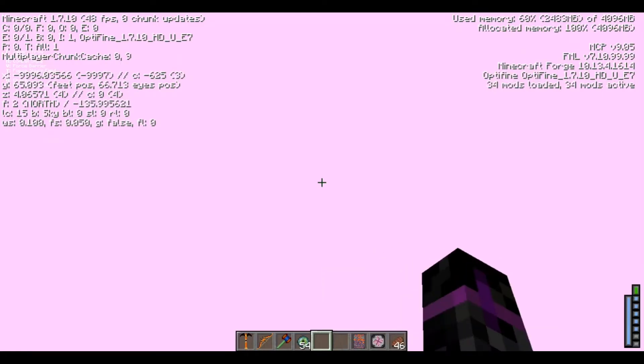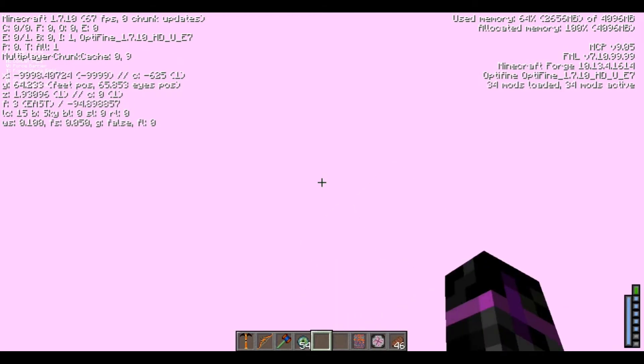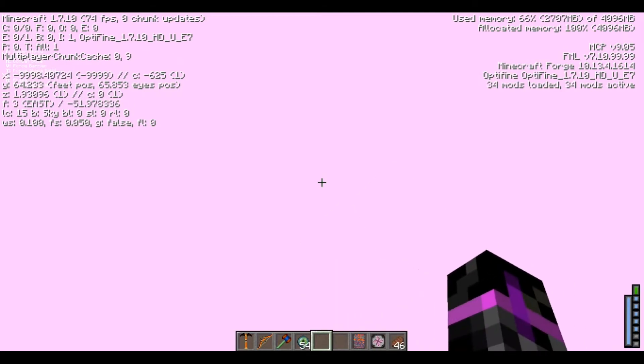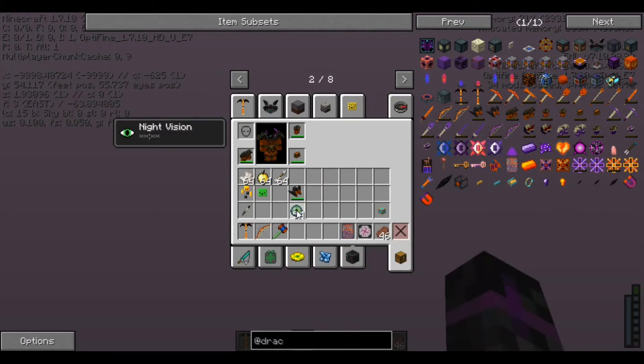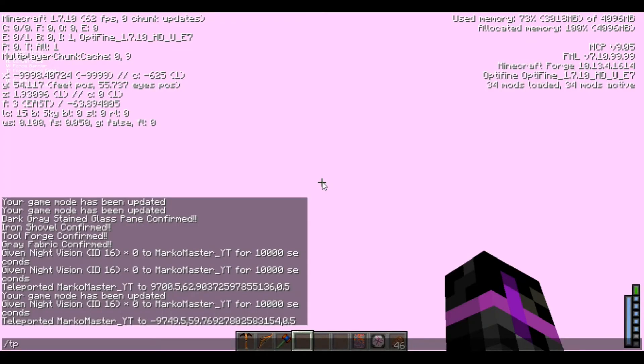Unless it's really far up - but I don't think that's the case. I can't go any farther up. That means there's an island above me yet I can't see it, or something's blocking me from going up. I am so confused. I can't see a thing. We're teleporting to zero.